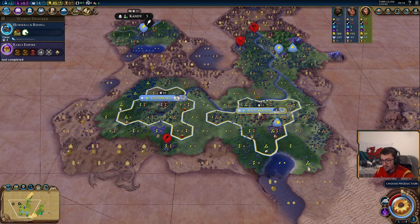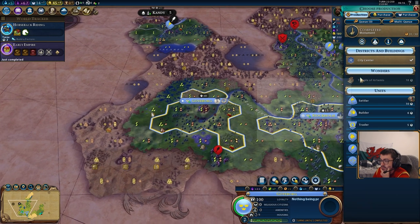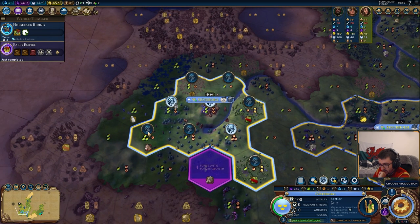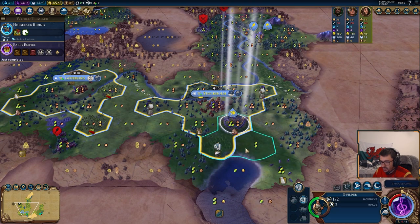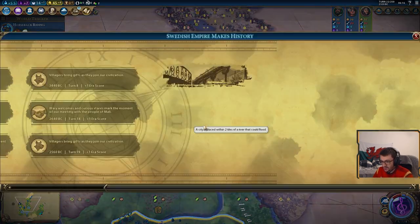Yes — Barbarians. We've just finished a monument here as well, so we could also do a settler here if we want to. We'll get the growth for next turn. More importantly, the cap — we'll improve the farm for the irrigation boost. Settle this city.